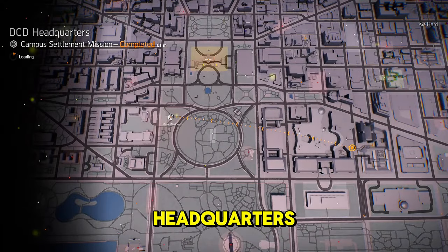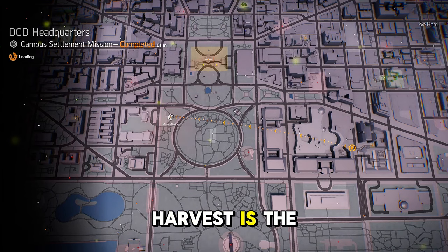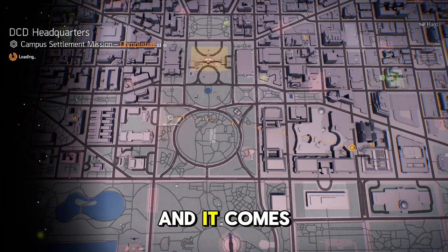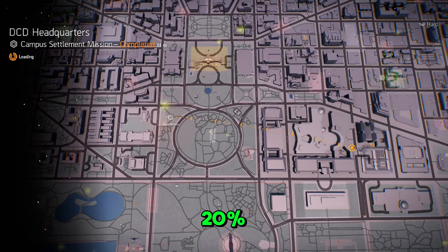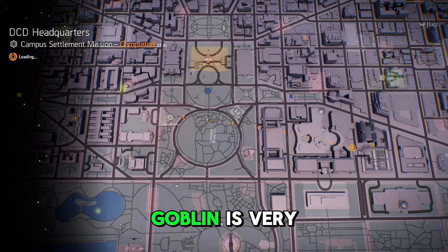We're going to fast travel to the DCD Headquarters and hopefully he's there. Now, the Harvest is the named weapon and it comes with weapon damage increased by 20% and rate of fire decreased by 18%. The Hoarder, aka the Loot Goblin...